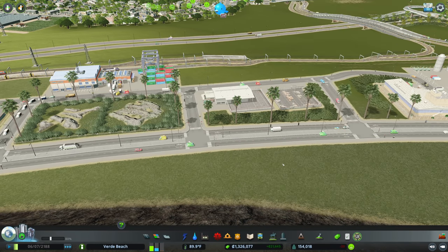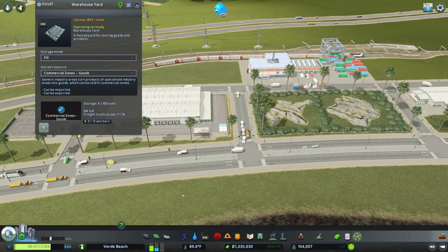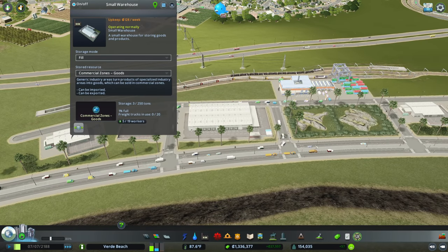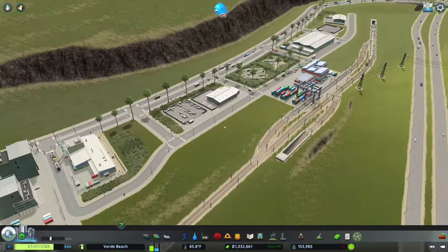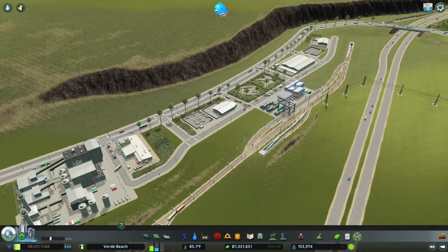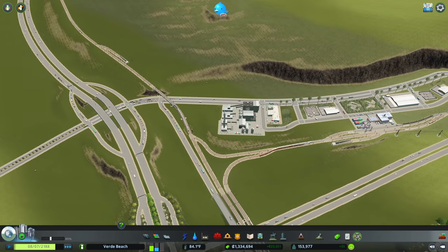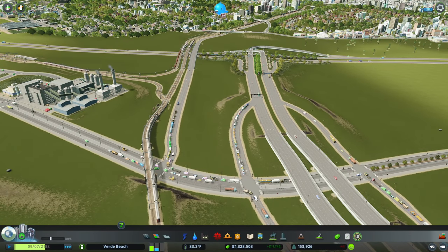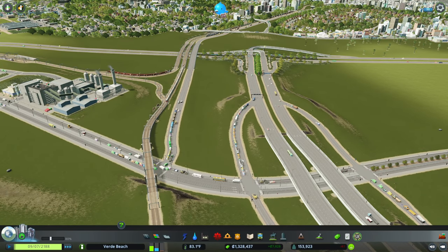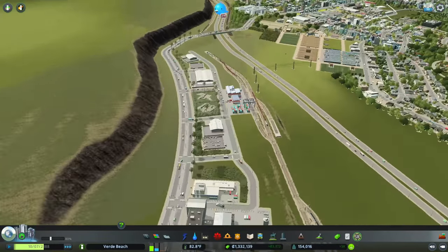Look at that — 65% of the way full over here. I think that's a good thing; we're at least getting some traction with goods being filled up. Now I know this is going to cause some significant traffic problems and eventually we're going to need to reimagine the entire Bob Ross Memorial Interchange, but that is a project for another day.